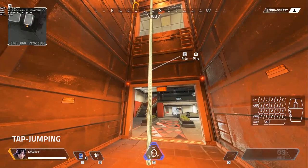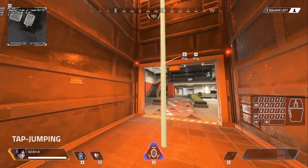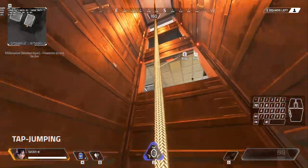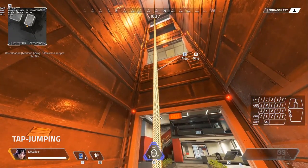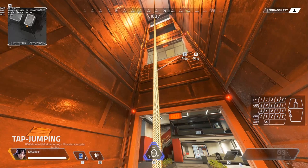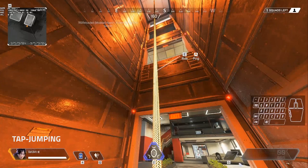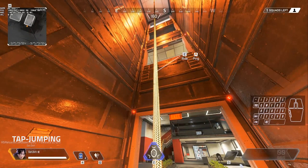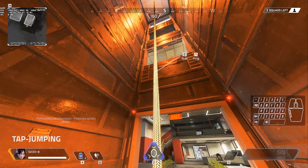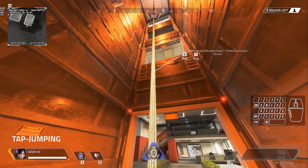What you can do is cancel this pulling with backwards input. If you do it too soon you kill the momentum too early, but if you wait, you kill the forwards momentum while the upwards momentum stays. Then you input tap strafe by rolling the mouse wheel up, adding a bunch of forwards input — but holding backwards cancels them all so you just stack upwards momentum.